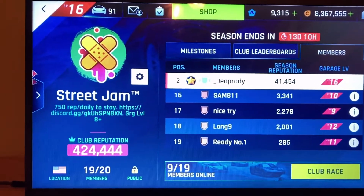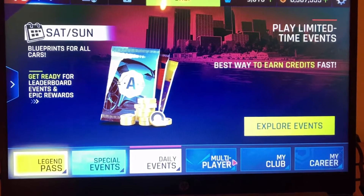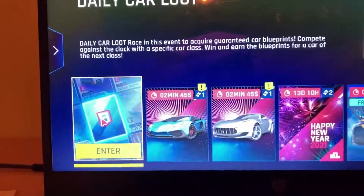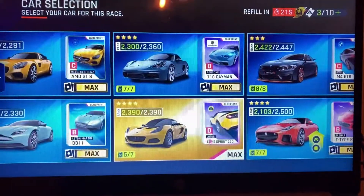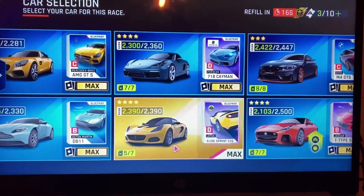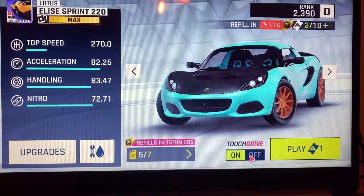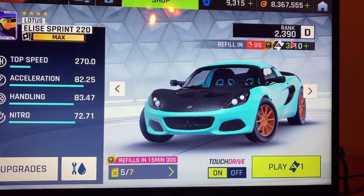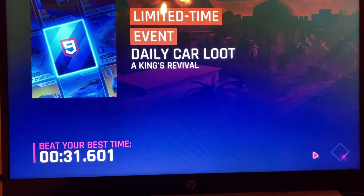My club requires $7.50 a day, and as you can see here, you can go into Explore Events, press on the daily car loop right there, press race, and then choose any car you want. I recommend a nimble, nice acceleration and handling car like the Lotus or DS, and put it on touch drive right there. All you have to do is make sure you have some tickets left and press play.